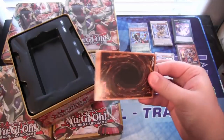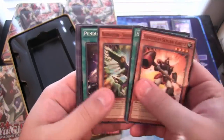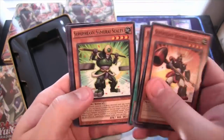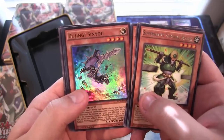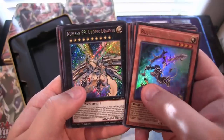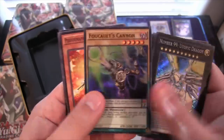I don't mind Shadal's too much. Super Heavy Samurai Scales for a rare. Then we have Bujini Senyo for an Ultra, Number 99 Utopic Dragon, and Folk Outs Cannon.